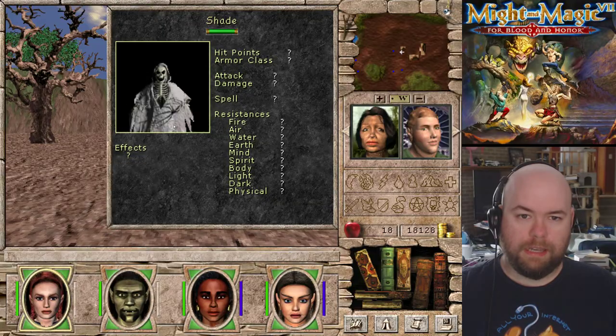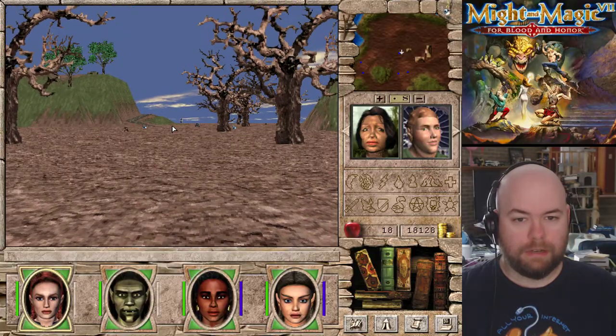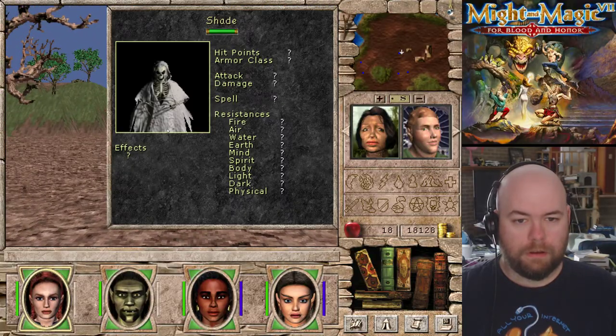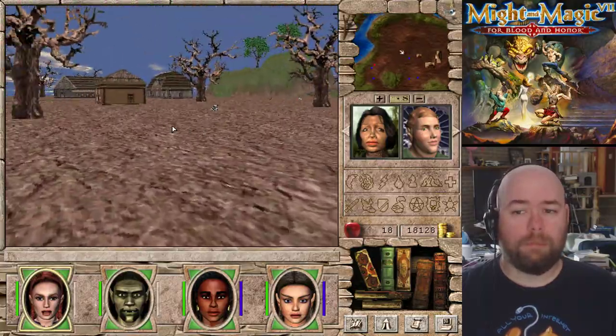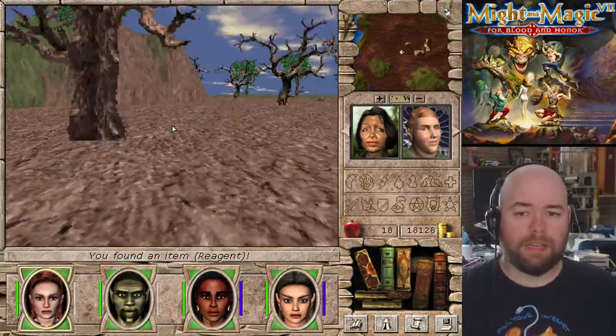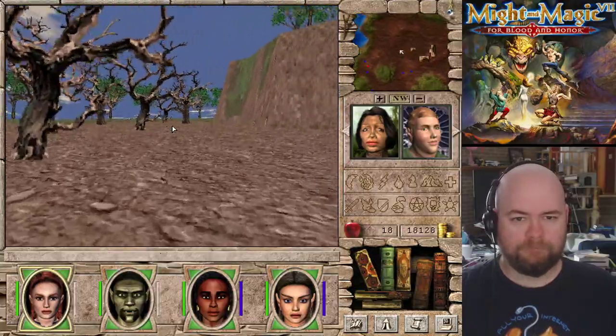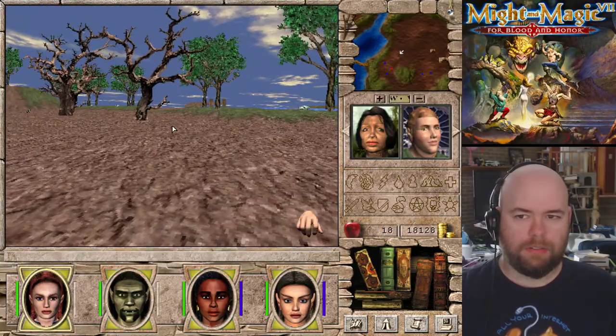You can see there's skellies - or those are shades, sorry. There's also skellies here but you can't see them right now. Also shades that way. So these are the Barrow Downs - this refers to the Dwarven Barrows, which yes are in fact the same Dwarven Barrows in Lord of the Rings.